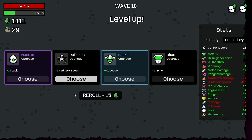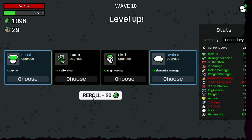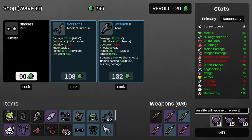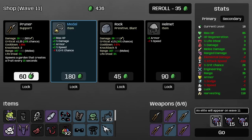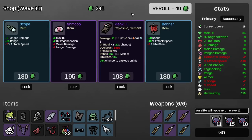I want crit. Luck is good too. I want crit. Another pruner. I guess I'll get some range up. I'll take metal detector. That's enough range ups. Another pruner. What's my speed? It's negative one. I don't think so right now.